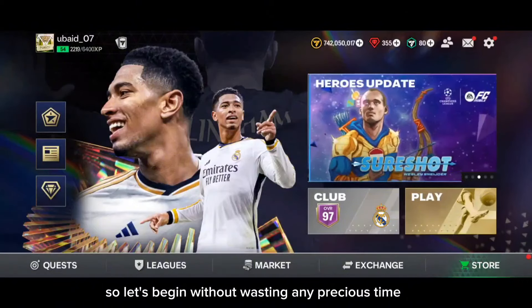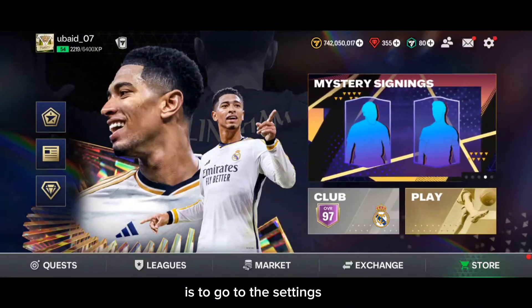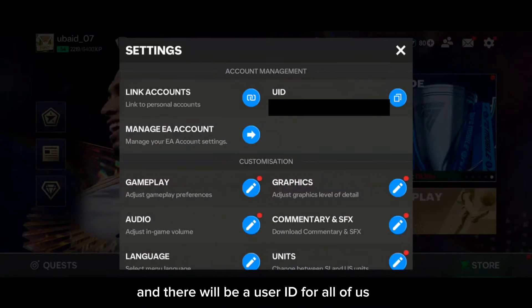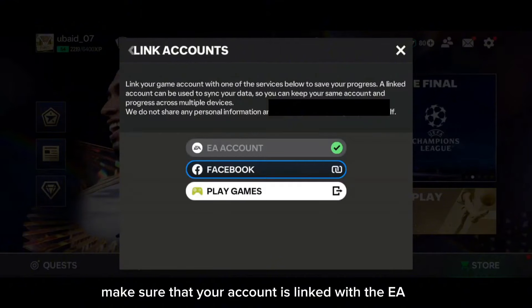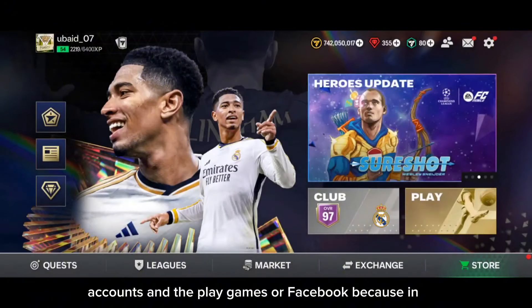The first thing you have to do right now is go to the settings where you will find your user ID. Take a screenshot of this user ID, and also make sure that your account is linked with your EA account, Play Games, or Facebook.